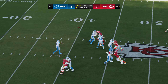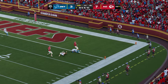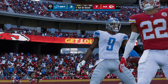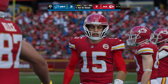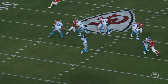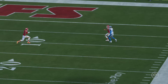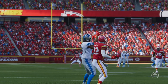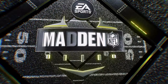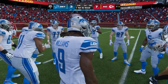Out of the gun, Goff airs it out for Williams — and this is caught inside the five. He'll be touched out, but not before picking up the first. A big play for Detroit — nearly 50 yards. When he launched that football, he was probably thinking end zone, but he'll take it. Now they're knocking on the door. From the other side, the defense thought they had a chance to knock it away but didn't get it done.